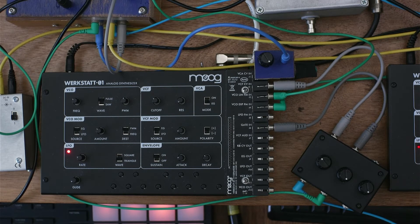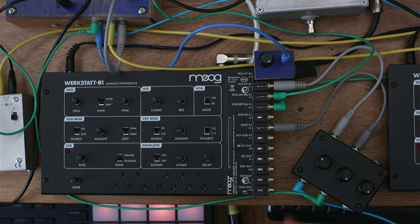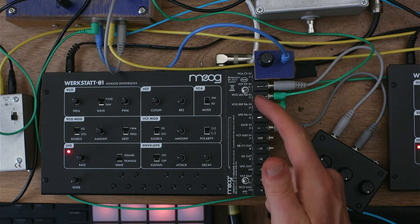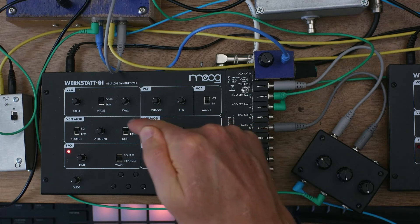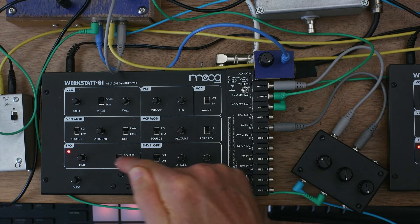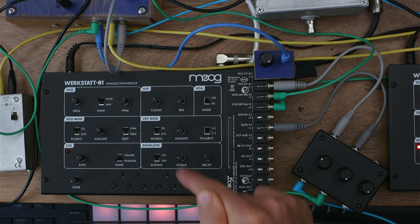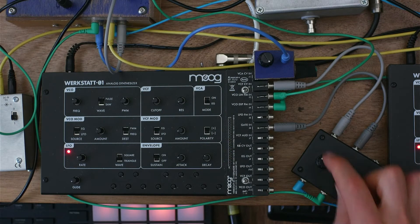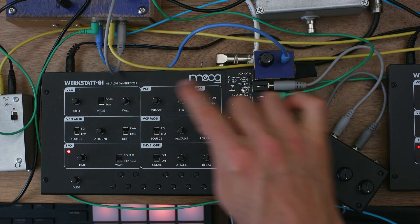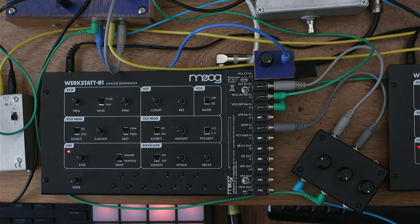Because both the gate and the VCA can be attenuated in this way, we have another tone-shaping mechanism for the Moog Werkstatt — one that goes beyond the tone shaping available through the filter, through the pulse width modulation, through the LFO and its two destinations. We can do this by running the envelope signal through an attenuator into the gate and that same signal through an attenuator into the VCA. Suddenly we can shape the tone with some saturation.